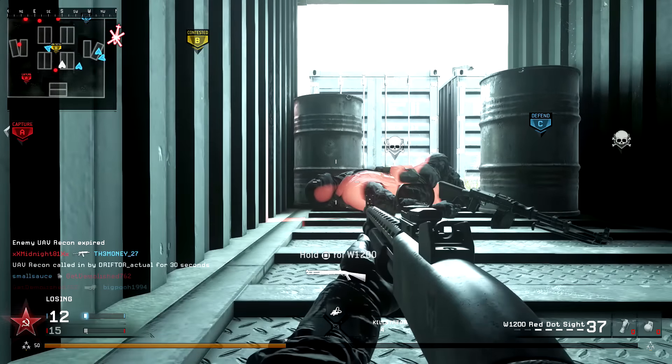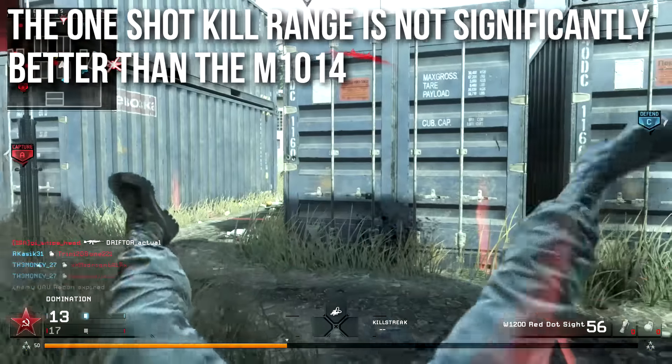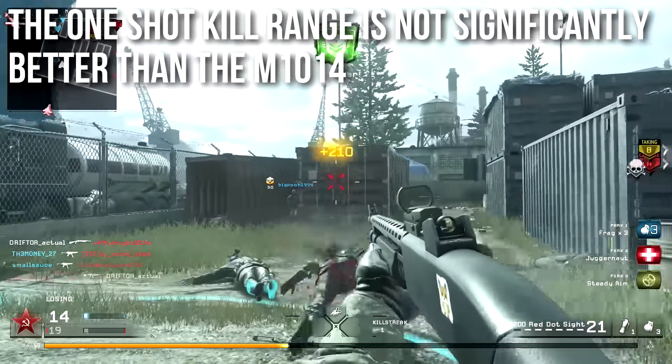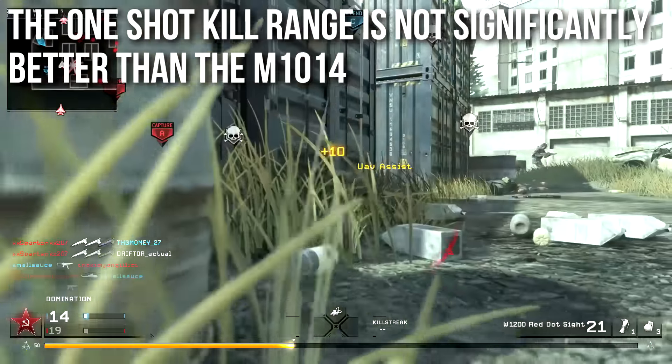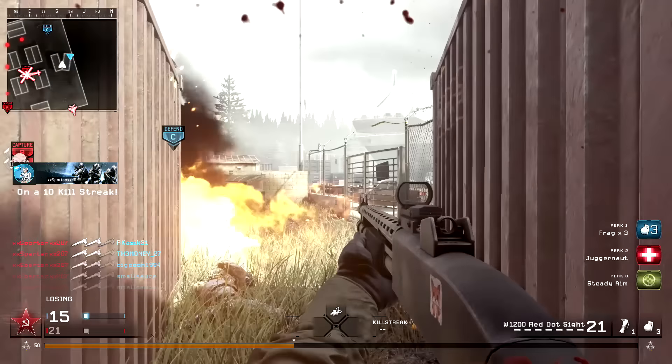When it comes to stats, I'm going to say that the one-shot kill range on the W1200 is not significantly better than that of the M1014, which is the only other shotgun in the game. As a matter of fact, they are very similar in a lot of ways.